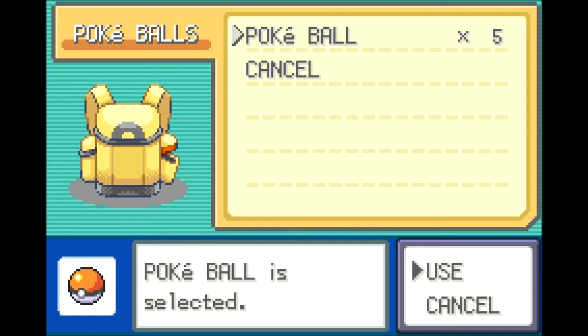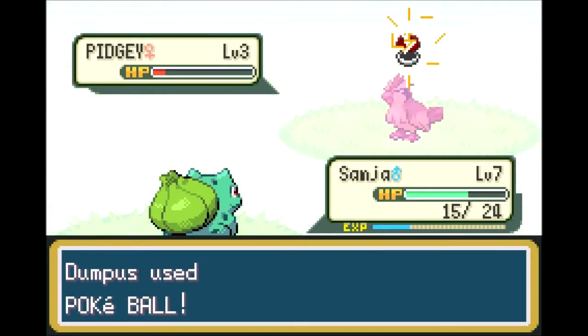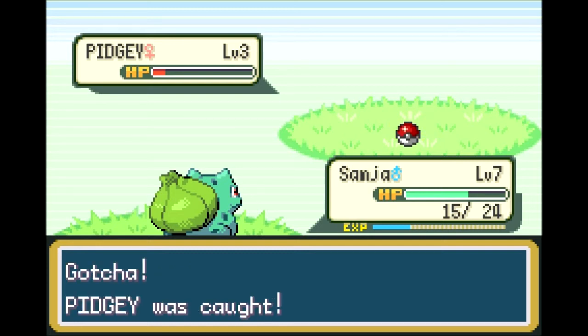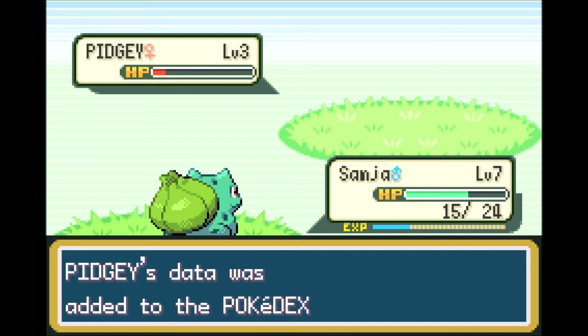Pidgey shouldn't be all that difficult to catch, so I will be happy with this. Rattata I would be less happy with, but Pidgey will be useful for the entire game if I use him properly. It is a low level Pidgey, but hey, it's another Pokemon, so I am happy to get Pidgey in my Pokedex and in my party.